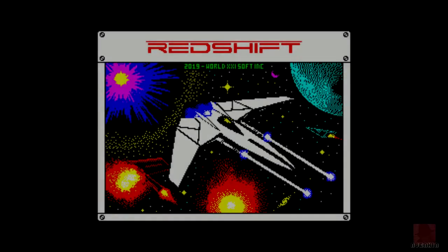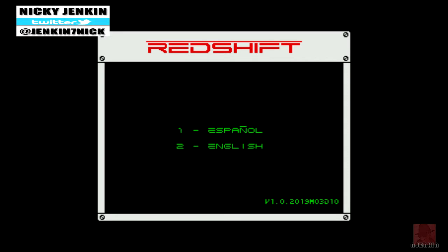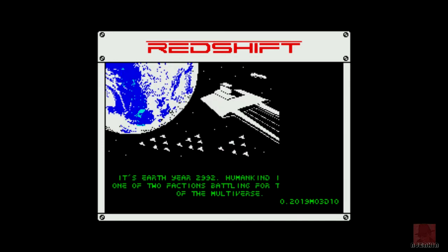Good day everyone, a very warm welcome to you. I hope you're well. My name is Nick and we're looking at another homebrew on the ZX Spectrum 128k. This is a shooter called Redshift, published by World XXI Soft Ink, which I suppose is World 21 Soft Ink, in 2019. They are based in Argentina. This is a one-player shooter and the game is written by Ariel Ruiz and Richard Armjo.